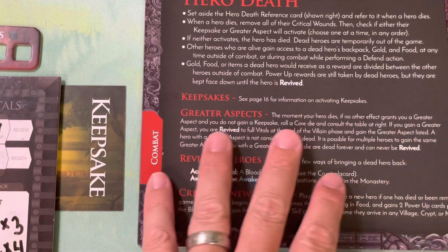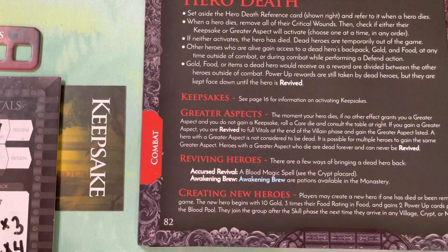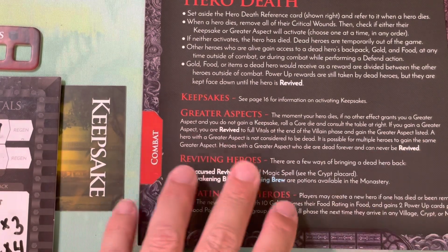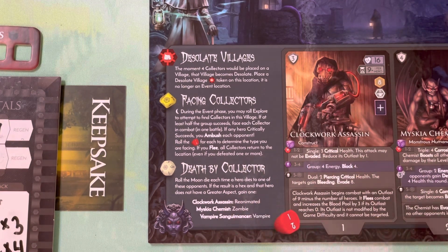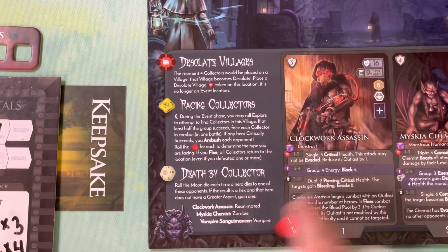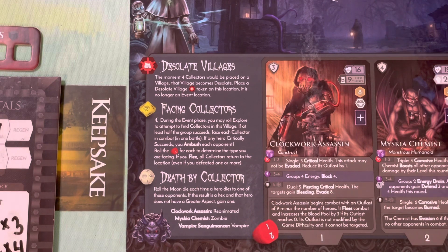In the rulebook it states that if you're not offered a different type of greater aspect, you can always roll for one of these: ghost, reanimated, zombie, or five through ten is nothing. So that would be in a situation like the collector board - if you die by the collector, you can roll the moon die. If you happen to roll the hex, which is one in twelve chance, you can become reanimated. Or you could become a zombie or a vampire if you happen to be attacked by the vampire sanguimancer. This would be an instance where a greater aspect is offered to you - you're still having to roll for it. You always get the choice: do you want to go for the keepsake or try to take on a greater aspect? That's kind of changing you out of human form - turning you into a zombie or a vampire - but you get to keep playing. You probably have some negative attributes to deal with, but you can still deal and take damage.